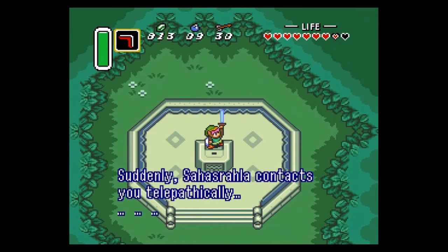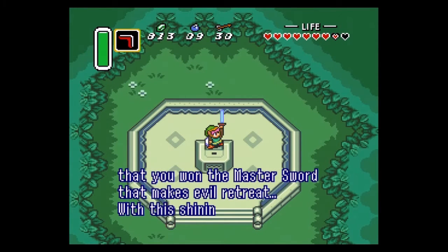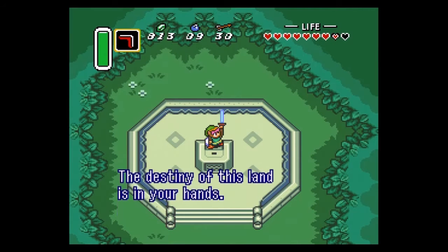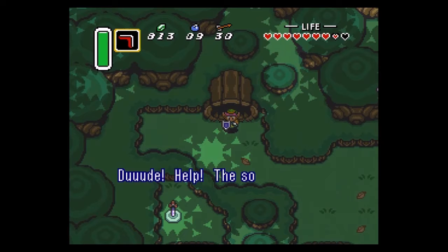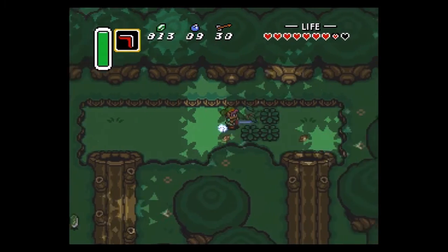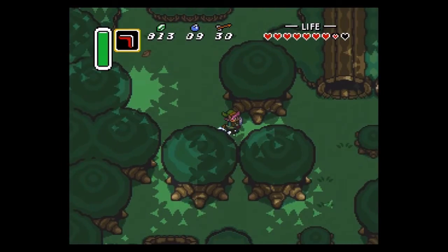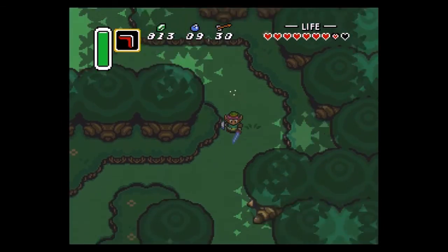Suddenly, Sir Sahasrahla contacts you. Dude, it is extraordinary that you won the Master Sword — that makes evil retreat. With this shining sword, I believe you can deflect the wizard's evil powers. The destiny of this land is in your hands. Dude, help — the soldiers are coming to Sanctuary! Dude is so badass he can hit an enemy from inside of the fallen tree — the hollowed oak tree.